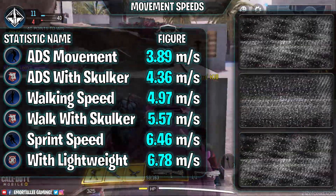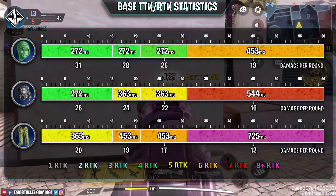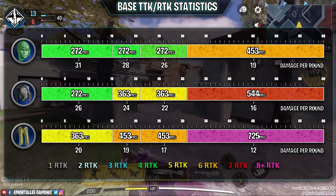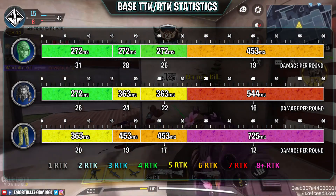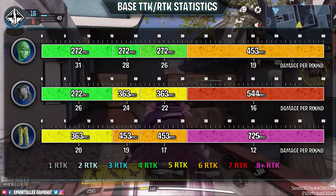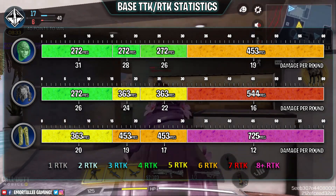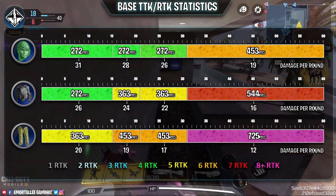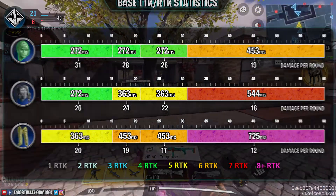For the damage this base weapon does: headshots are a four-shot kill up to 31 meters. Torso shots at 272 milliseconds for a four-shot kill up to about 14.5-15 meters. After that, five-round kill at 363 milliseconds. Everything over 31 meters is nasty of course. If you're not using large caliber ammo you've got those leg multipliers - you don't want to be hitting them, but it's unavoidable. Large caliber ammo is the way to go.